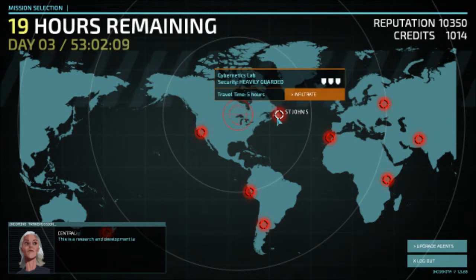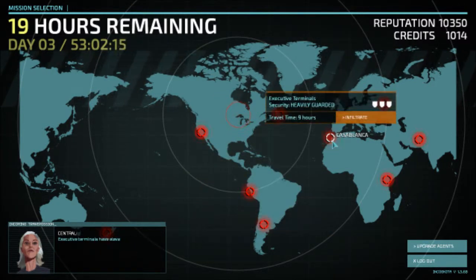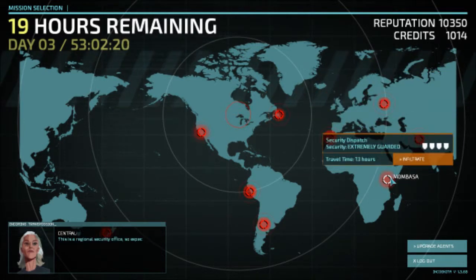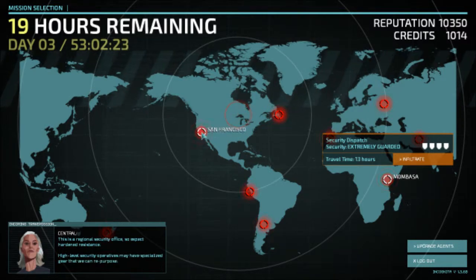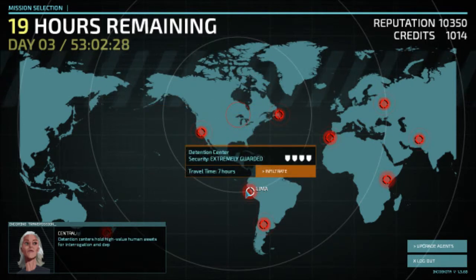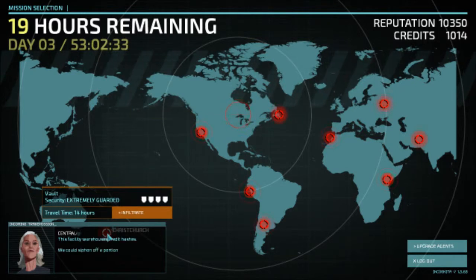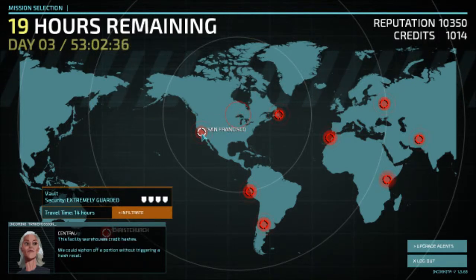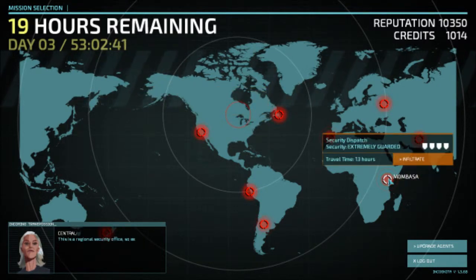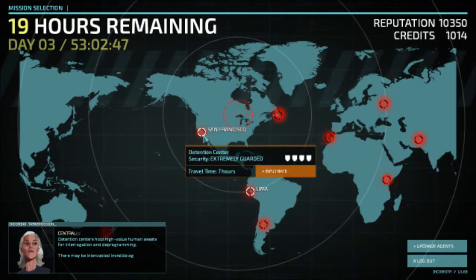Extremely guarded nanofob. I would kind of like to hit up a detention center — that looks quite nice. I've got a security dispatch here so maybe nanofob first, then head down to the detention center. We've got a vault down here. We've got 19 hours remaining. I would kind of like to make my way over to this security dispatch, but no — we've got to hit the nanofob.